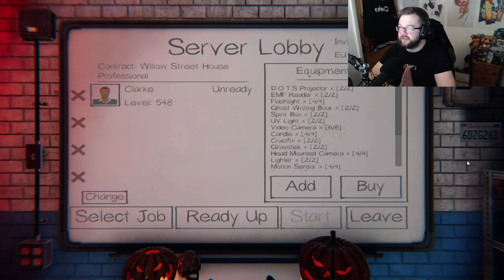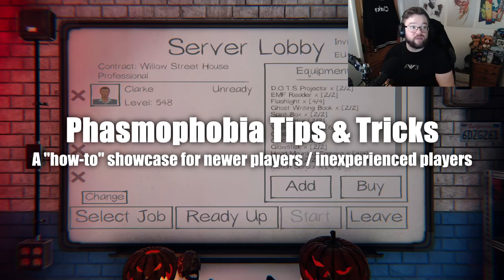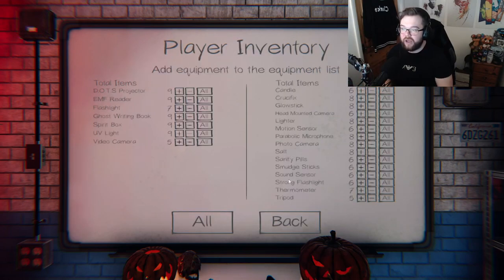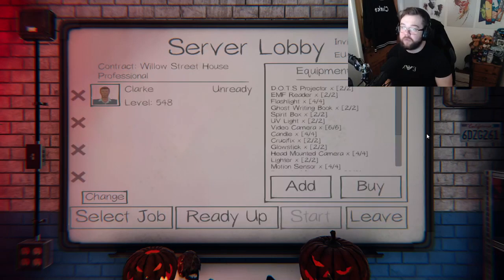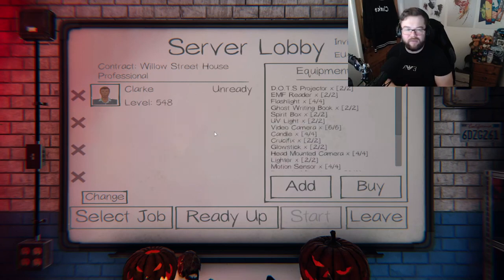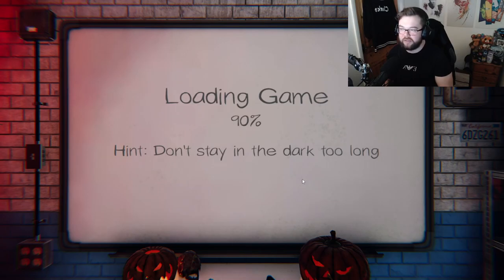We're going to start recording here. This is going to be a video based purely on tips and tricks within Phasmophobia. If you're newer to the game and need help, this is a random showcase - I don't know the ghost, I don't know what I'm going up against. I have everything unlocked so I can approach any situation. This will be on professional difficulty, and we're going to do Willow Street house to get inside a bit quicker.